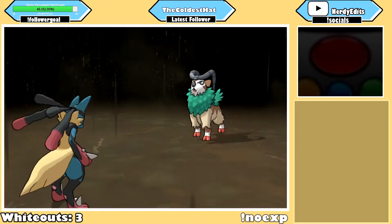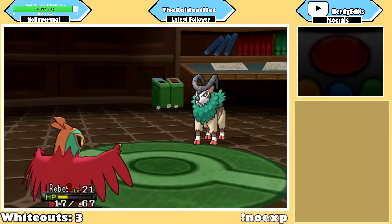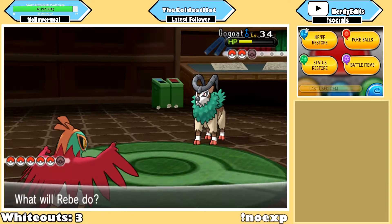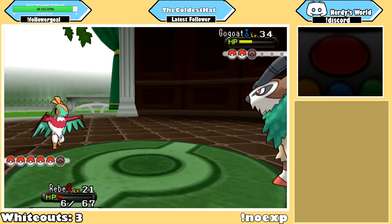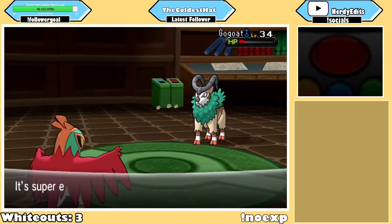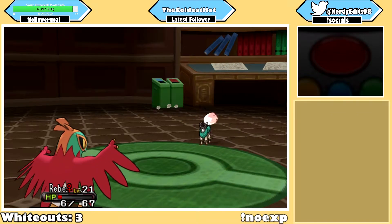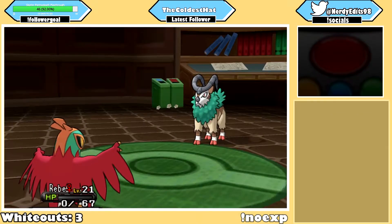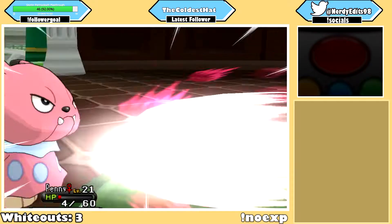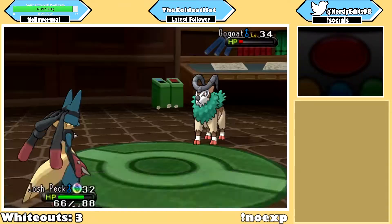The gym didn't give me much trouble, but I did have to reset once on Ramos because I didn't have anything to take out his Jumpluff. So I slapped the Rock Tomb TM on Lucario, Mega Evolved, and took out the Jumpluff. Gogoat came out and used Bulldoze, which knocked Lucario down to 7 HP. I swapped into Hawlucha hoping to avoid another Bulldoze, but Ramos predicted the switch and used Take Down, bringing Hawlucha to 6 HP. I fully healed Lucario, and Gogoat missed its Take Down. After some back-and-forth healing, Snubbull got an Intimidate off, and I finally brought out Lucario to finish off Gogoat and Weepinbell.